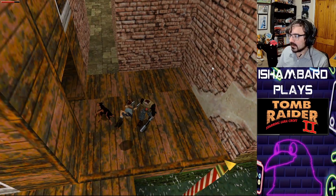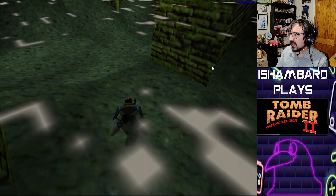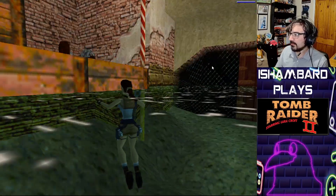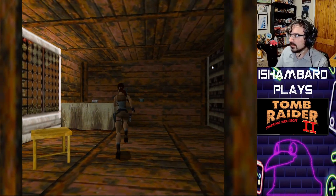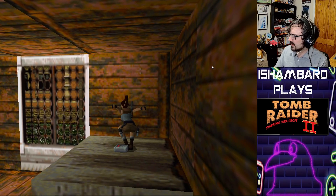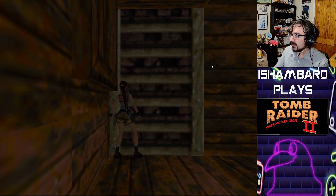We are now in Venice. What's interesting going forward is, other than dogs, we're going to start facing a lot more human opponents. They're kind of like mafioso goons. Unlike Tomb Raider 1 where your human opponents were mostly at the end of the game as mini-bosses for each act.